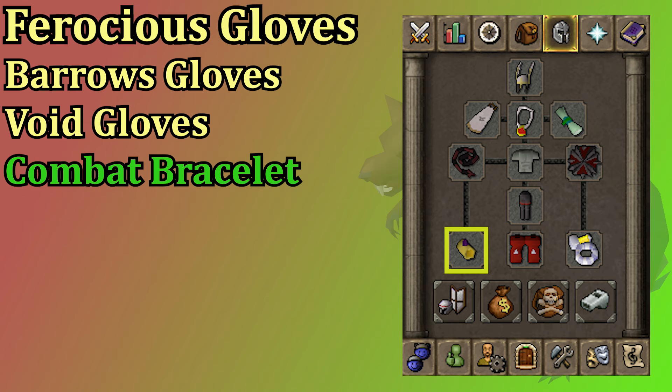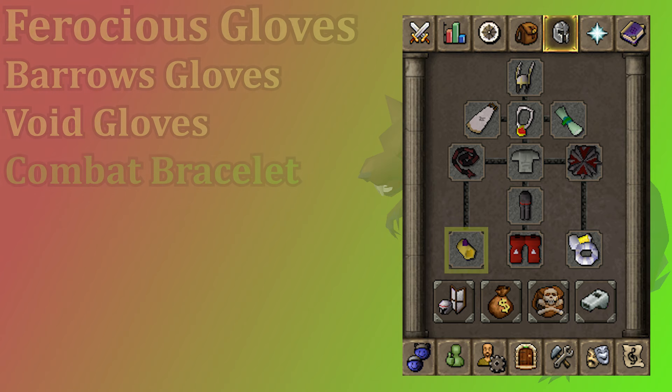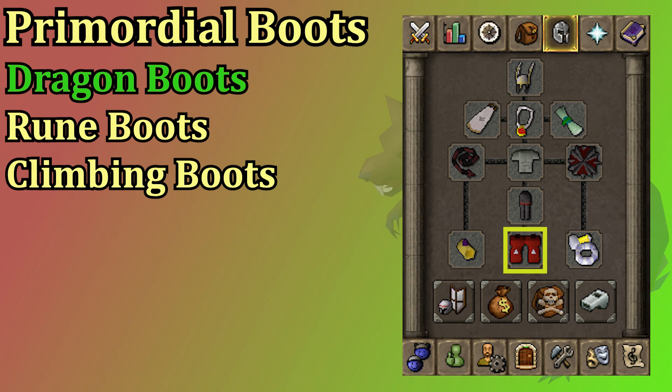The best gloves for melee are the ferocious gloves, though they do require dragon slayer 2 to make them which is much further down the road than Scurrius. Barrows gloves require 175 quest points through recipe for disaster, so it's also something you probably haven't gotten to yet, but it's a very good goal to set. If you're wearing the void knight helm don't forget your void knight gloves, and if you haven't done any of recipe for disaster you could simply go for a combat bracelet. In the boot slot, dragon boots are very solid and not nearly as expensive as primordial boots. Rune boots are a good option and then climbing boots still give you a small strength bonus.